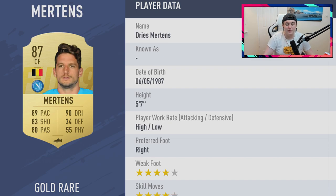Serie A looks more stacked the more cards I look at. Mertens is 87 rated with 89 pace, 90 dribbling, 83 shooting, and 80 passing — what a CAM this will be. Get the likes of Hamšík behind him and Ronaldo up top — the possibilities are endless. Last year he started at around 150k when Serie A was kind of underpriced. I think this card will probably be around 80 to 130,000 coins at the start, maybe even more.